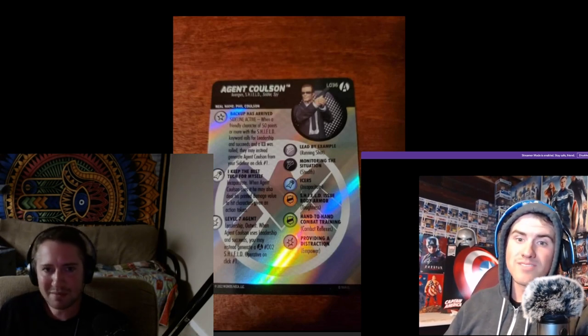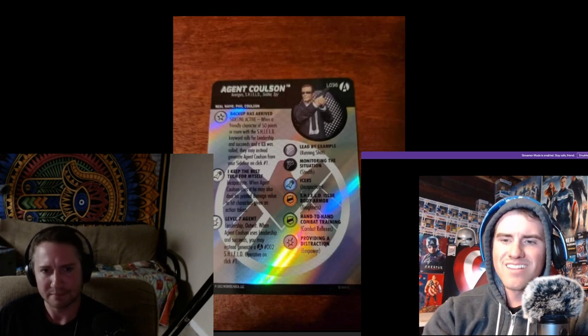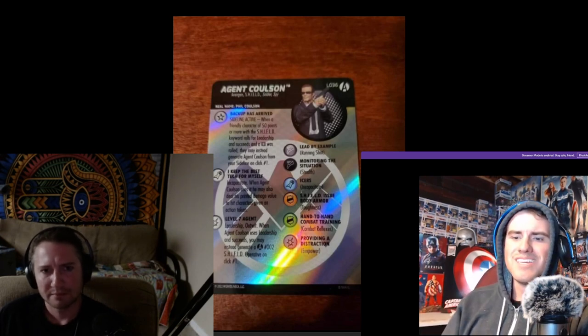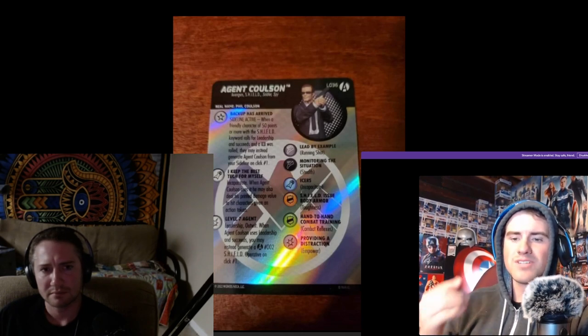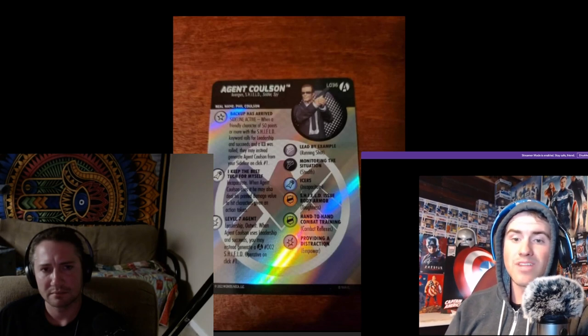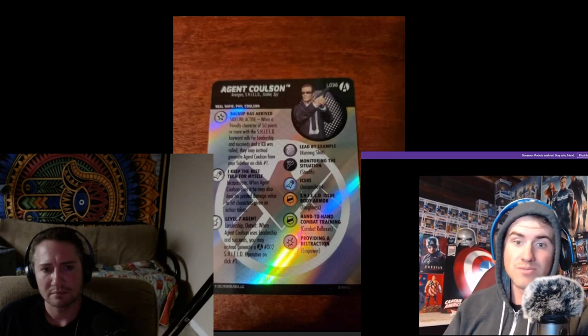This figure was 75 points in the past. I think Coulson's 45-50 now. He's got Sideline Active, which is really cool. He keeps a lot of his same stuff that he used, which is what I really like about him. His special attack power used to be Pensai with Energy Explosion. Now it's Incapacitate — when Agent Coulson uses it, he may also deal his printed damage value to hit characters given an action token. That's really awesome.